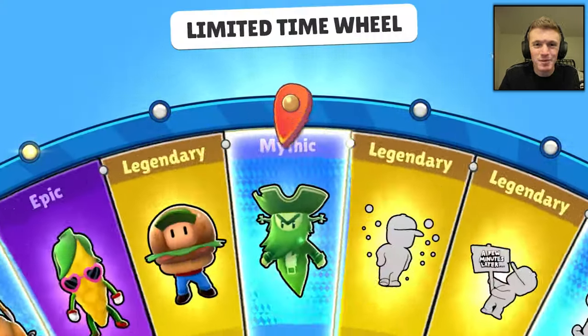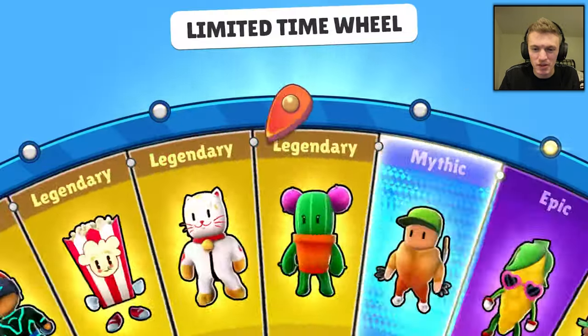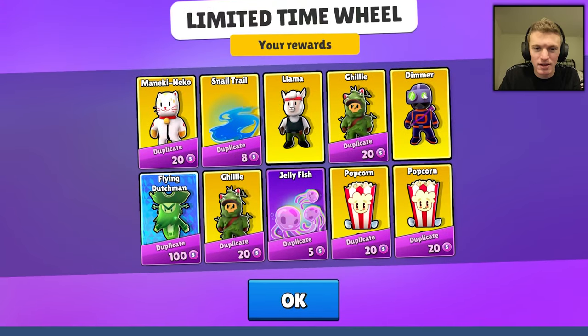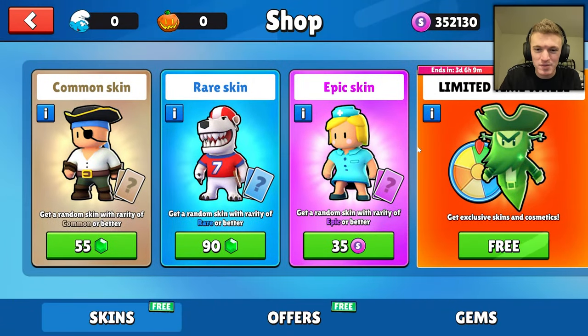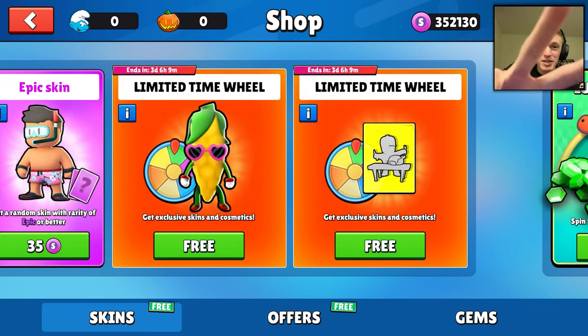Let me know your favorite item from this new 0.59 update down in the comments. Which skin do you like? Which emote do you like? Which map do you prefer — the Elimination UFO one or the Only Up one? The Flying Dutchman is my favorite skin. Only Up is my favorite map of this update. And my favorite emote is probably the Turkey one — I like it. But yeah, much love to you all, and I'll catch you guys in the next one. Peace!